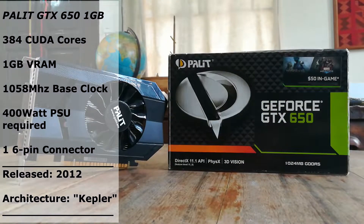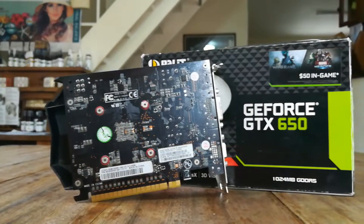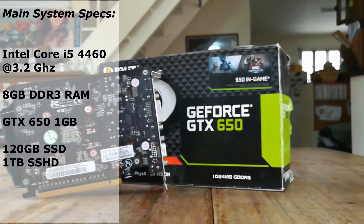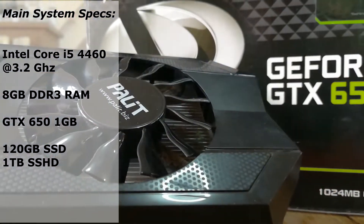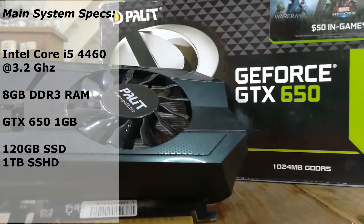Going over some quick specs: this card was released back in 2012 and is based on the Kepler architecture. It has 384 CUDA cores with a 1058 MHz base clock and requires a 6-pin connector connected to a 400-watt power supply as the minimum system requirement. The system we are using it with is my main system, which has an i5-4460 clocked at 3.2 GHz and 8GB of DDR3 RAM.